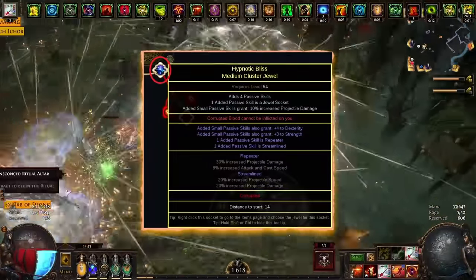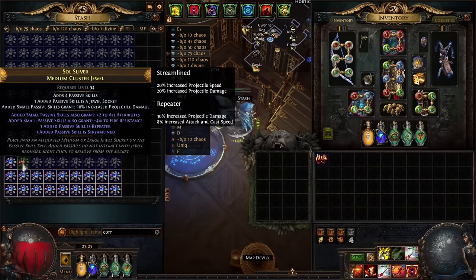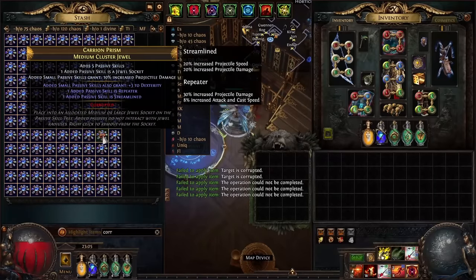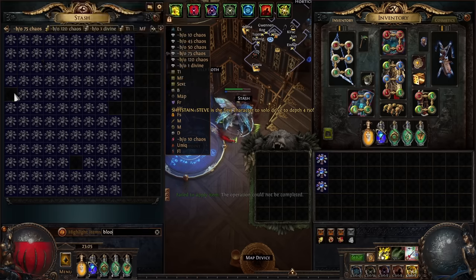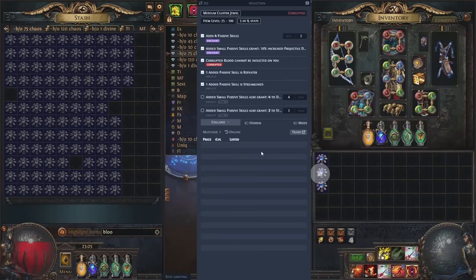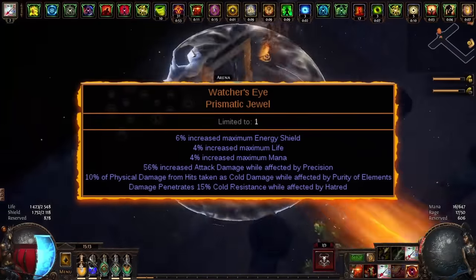The second medium cluster with Repeater and Streamline provides the best nodes for us, offering a large amount of damage. I also corrupted it to get the corrupted blood implicit, as otherwise this implicit can be taken by Unnatural Instinct.